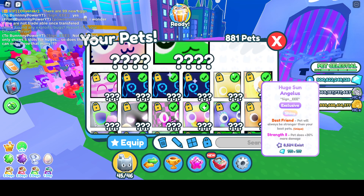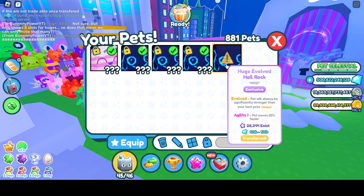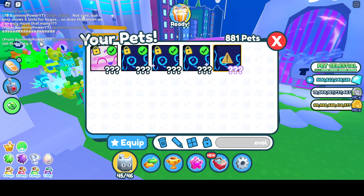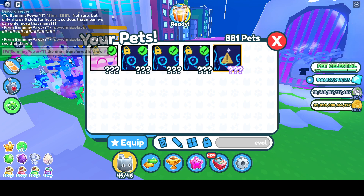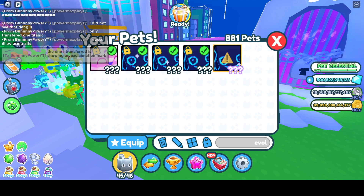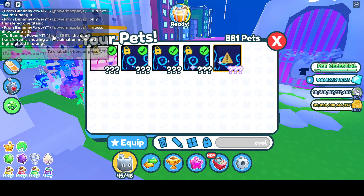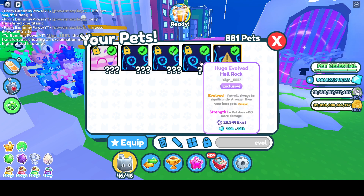Okay so it's still here. You can see it's actually showing as transferred now. The one I transferred is showing an exclamation mark and is highlighted in orange. I wonder if I can still equip it — yeah, I can. So it did say we could still use them, which is good. It shows on here that it's been transferred and you can use them in both games.